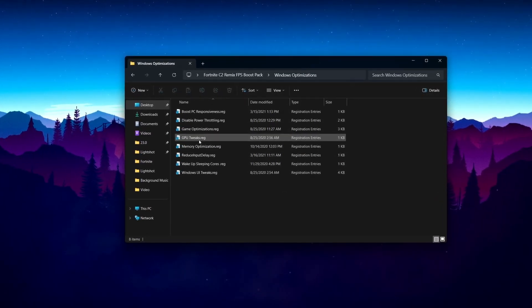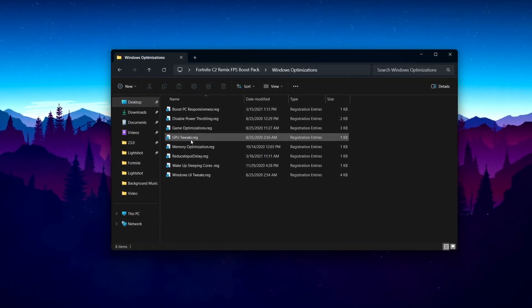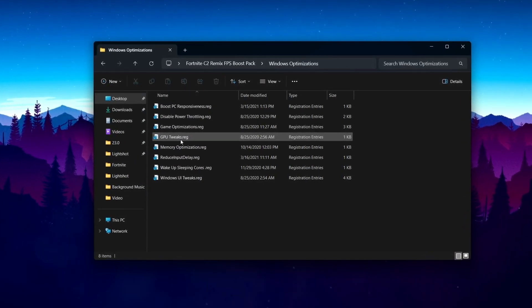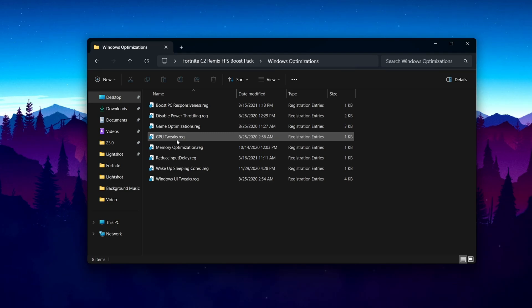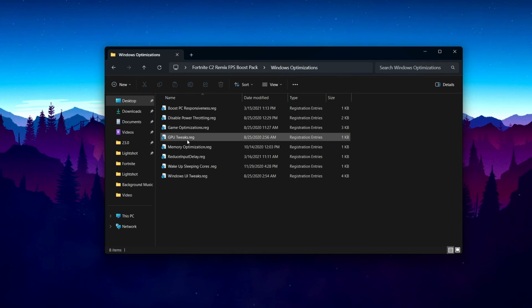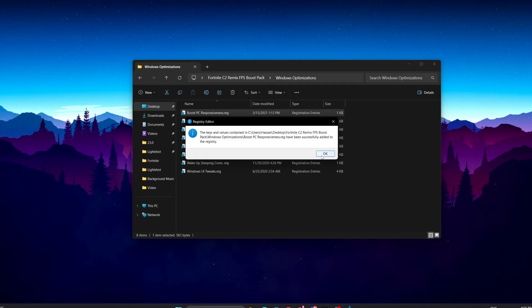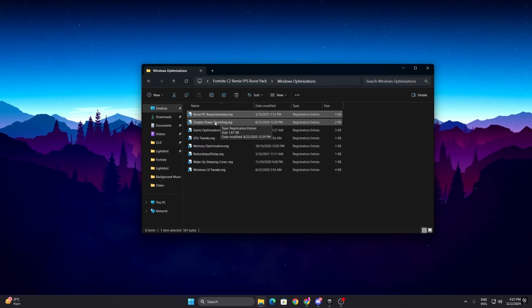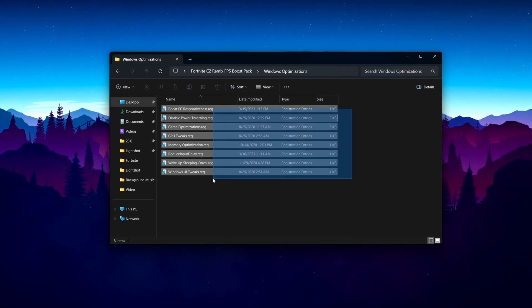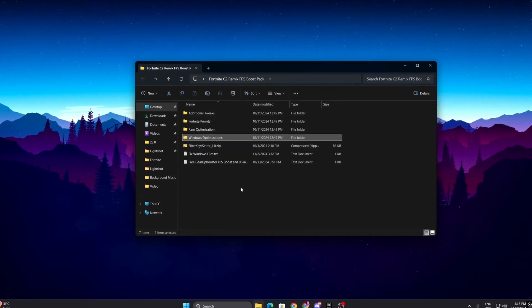Now go to the Windows Optimization folder. Inside you will find: Boost PC Responsiveness, Disable Power Throttling, Game Optimization, DGP Tweaks, Memory Optimization, Reduce Input Delay, Wake Up Sleeping Cores, and Windows UI Tweaks. These advanced optimizations can give around 20–30% more performance from your PC. Double-tap each one, hit Yes, hit Yes again, click OK, and repeat for all registry files.